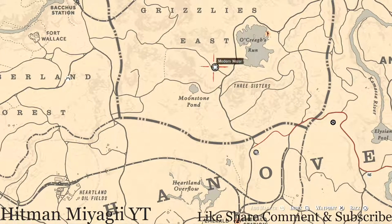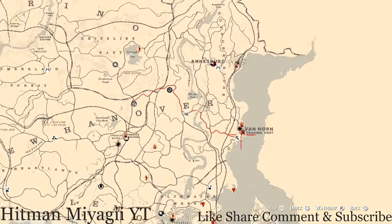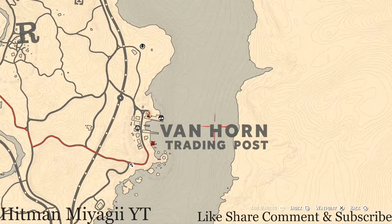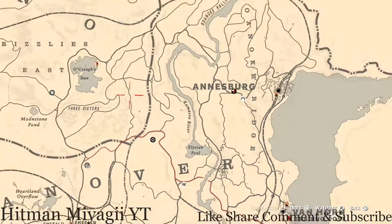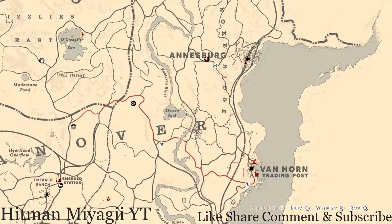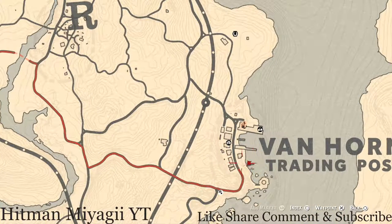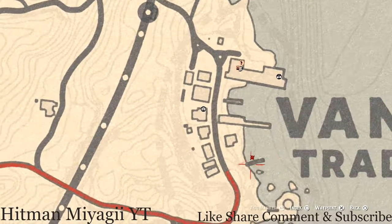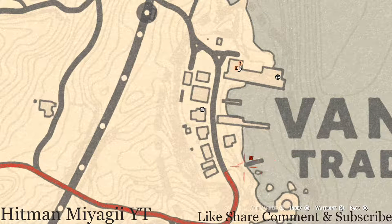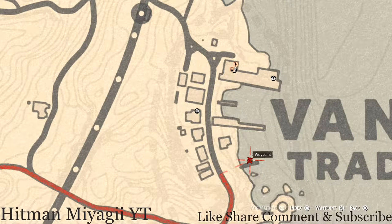The Caribbean Rum antique alcohol bottle is inside Van Horn today. Simply fast travel to Van Horn or just run from Madame Nazar — it's not that far. Look for this dark stick sticking out of the land into the ocean — it's a dock. Right along this dock is a boat, and on the second level of that boat you'll find the Caribbean Rum antique alcohol bottle.